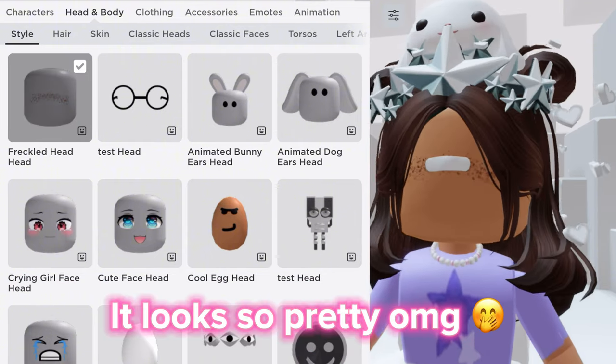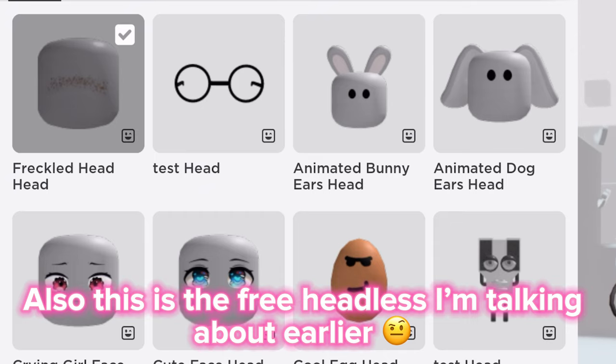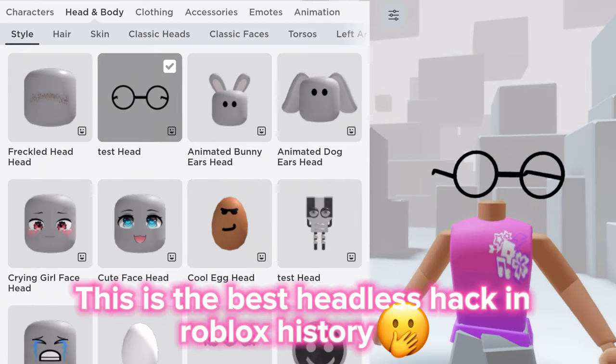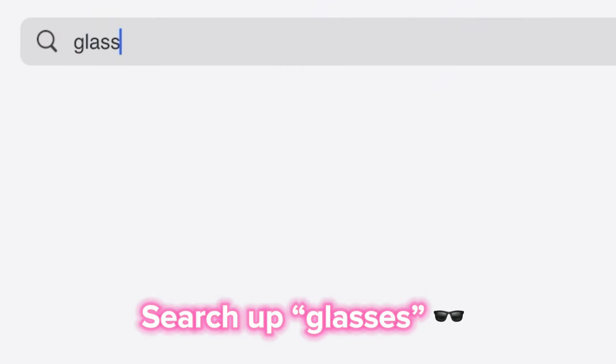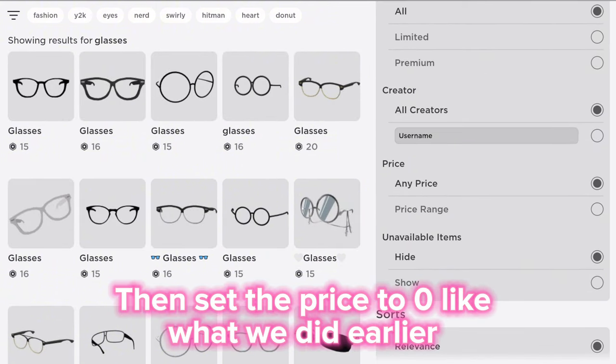It looks so pretty, oh my god. Also, this is the free headless I was talking about earlier. This is the best headless hack in Roblox history. Here's how to find the item: search up 'glasses', then set the price to zero, like we did earlier.